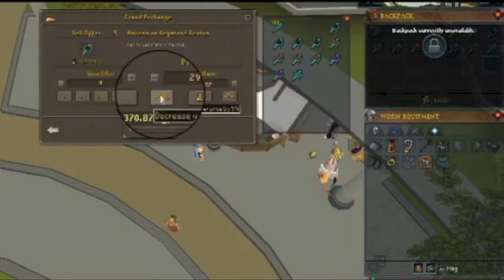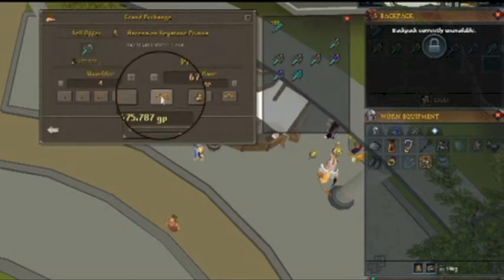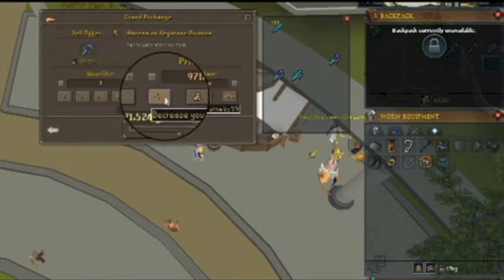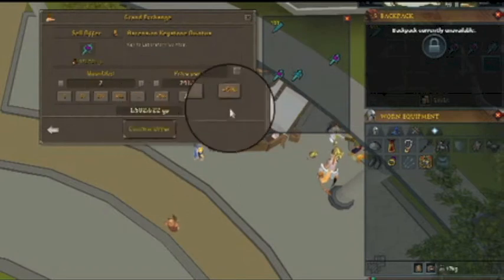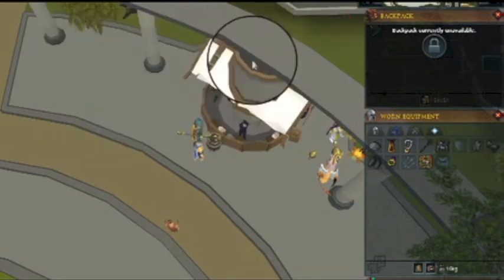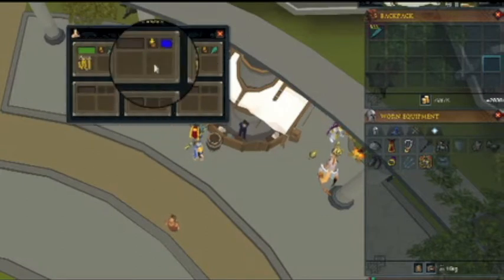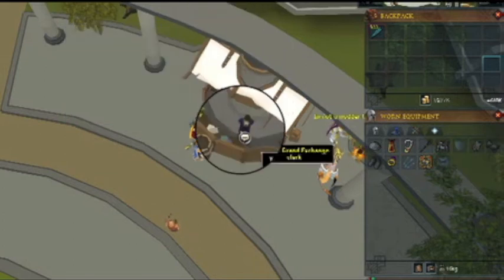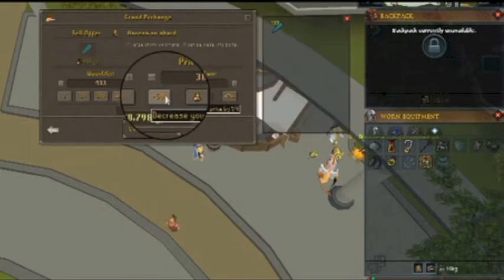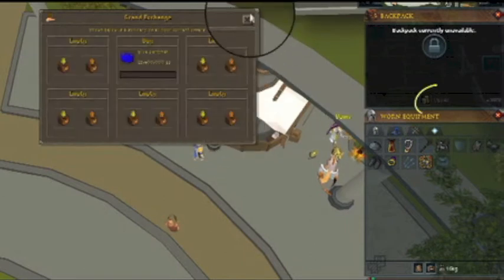We got a ton of those. We also got two of the most expensive keystones out of all of them, so that's pretty awesome. Let's go ahead and check that — that's beautiful. That puts us up to 9mil. Now let's sell all the ascension shards for really low and we get 397k — that's 9.5mil.